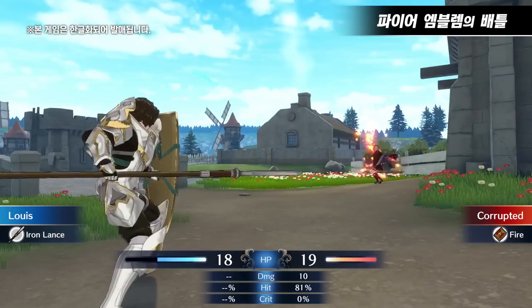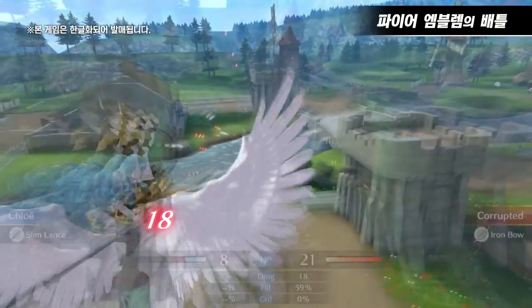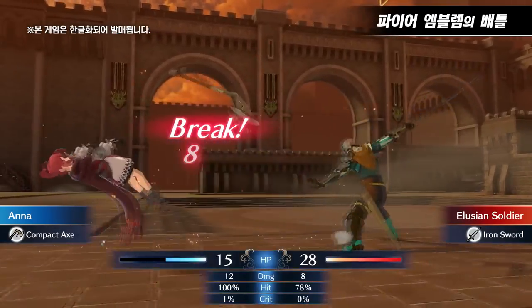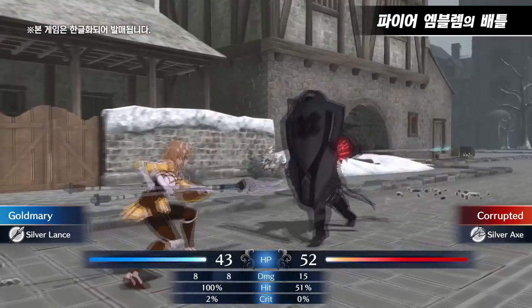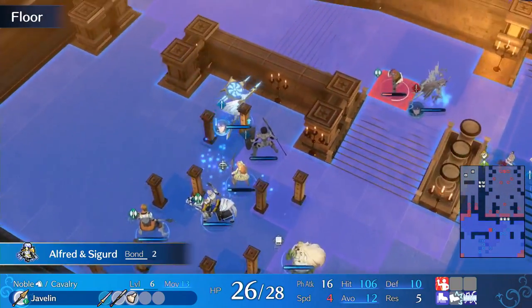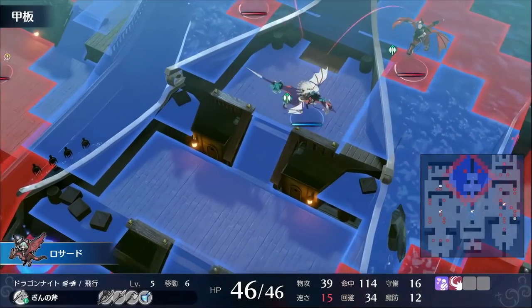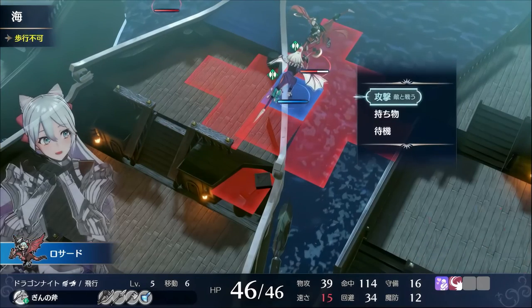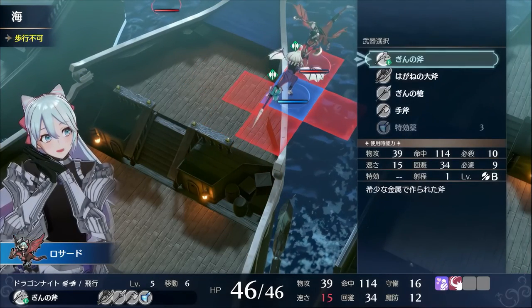Armored units cannot be broken — basically they ignore the weapon triangle's major negative effect. So if they were an axe user being attacked by a sword, normally they'll be broken if they were not an armor, but as they are an armored unit they refuse to be broken. Cavalry just have naturally high movement and will move further than most other units, and flyers have no terrain hindrance so they're able to fly over all terrain pretty much.